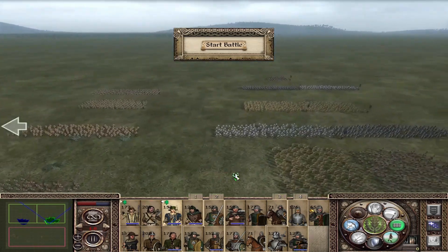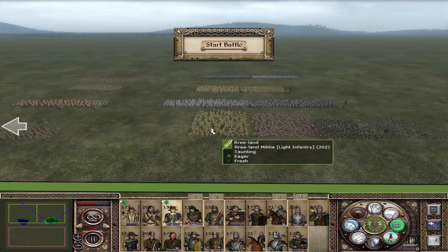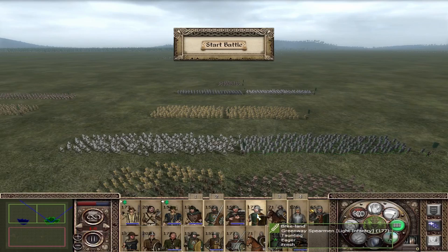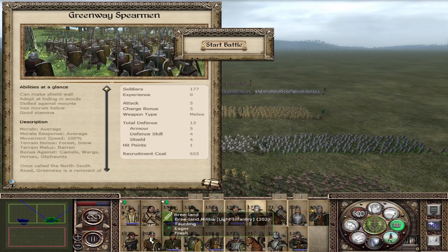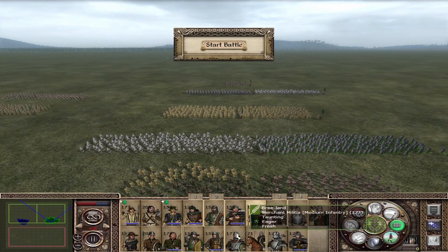Moving to the second tier — the lines are a little blurry since they removed the barracks system, especially for factions like Bree whose units come from economy buildings. Looking at the Greenway Spearman: a better version of the Breeland Militia with 5 attack, 5 charge, and 13 defense — keeping them alive in melee. They have average morale, average morale response, no movement bonuses, and a bonus against camels, warhounds, horses, and elephants — making them a solid defensive unit.